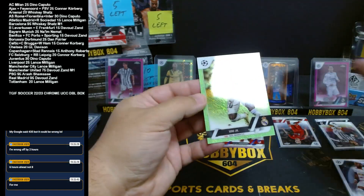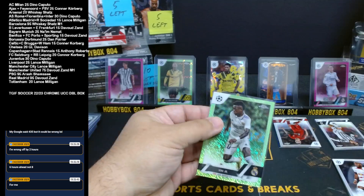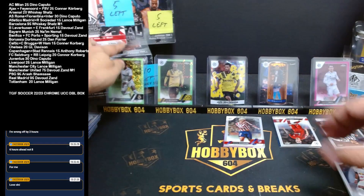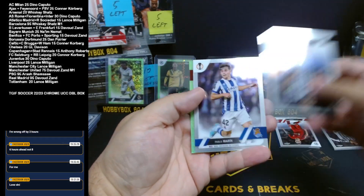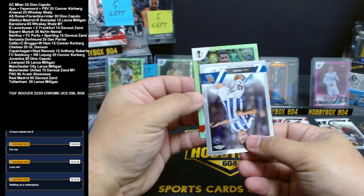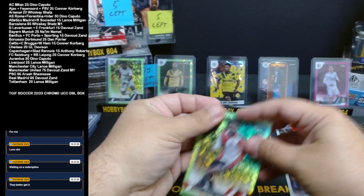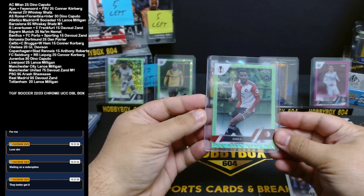That's a nice one — Vinnie Jr green shimmer, number 136 out of 399, for Real. Feinord, there you go. That's a better one for Davut. Another green shimmer coming up here guys. Bonucci base, Pablo Morin Real Sociedad rookie. And going to Feinord — it's a rookie of Danilo, number 289 out of 399. Feinord rookie Danilo. Feinord combo is Connor Korberk. There you go, Connor. That is yours.